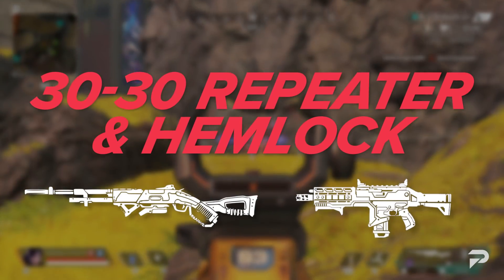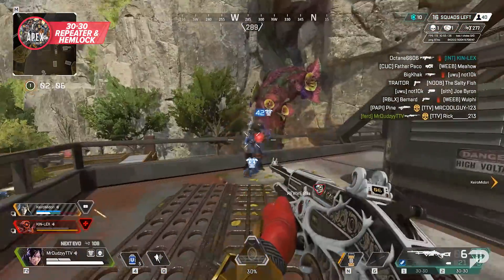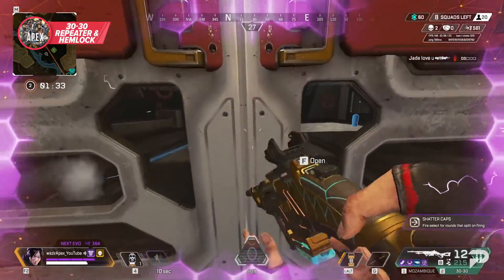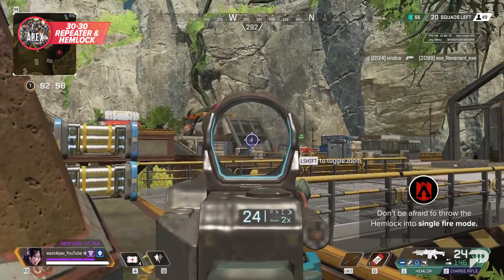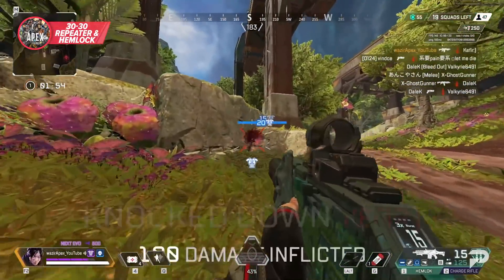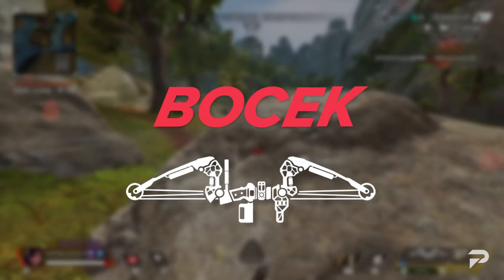Two more mid-range options are the 30-30 Repeater and the Hemlock. The 30-30 is in a good spot especially with the Scout being in the care package, but the biggest mistake I see players make with this gun is rushing their shots. This isn't the Scout where you can spam shots — this gun requires a bit more precision to get the most out of its damage and low fire rate. Don't sleep on Shatter Caps either; finding them early on can turn this thing into a pretty powerful shotgun for scrappy low-armor fights. As for the Hemlock, don't be afraid to throw it into single fire mode — with a good trigger finger you can deal a ton of damage with a lot more accuracy. The burst mode works well with a good stabilizer, but before that the burst can be tough to handle at longer ranges, and the iron sights aren't great which makes it even harder until you have a 2x or 3x.